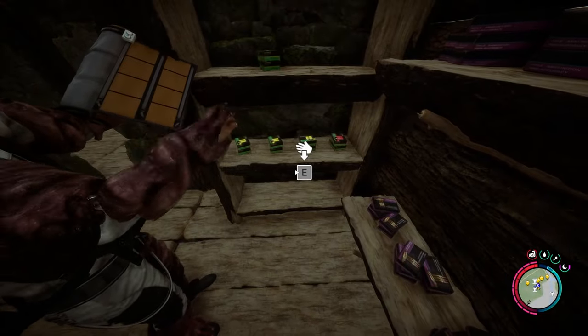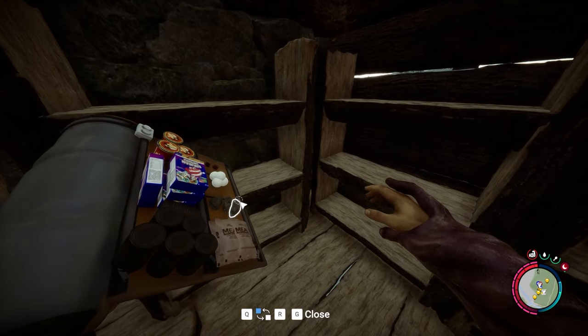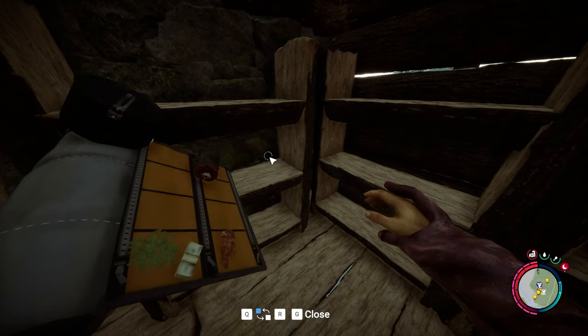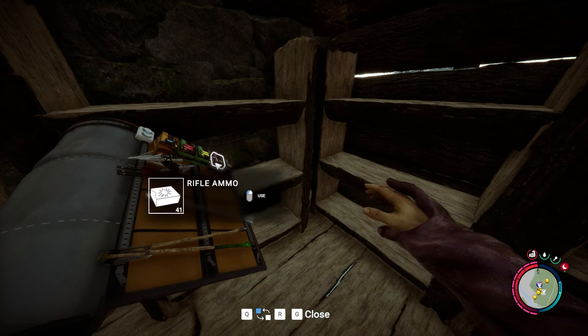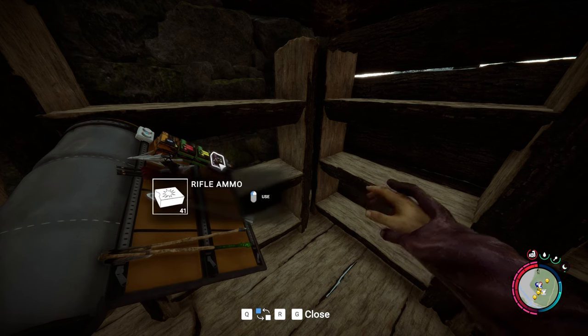Hello guys, today I will show you how to duplicate ammo in Sons of the Forest for the new update. Open the inventory and find your ammo — I have 41 now. Put the 41 ammo here.